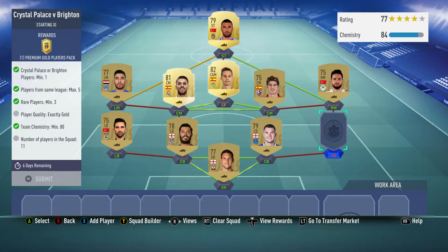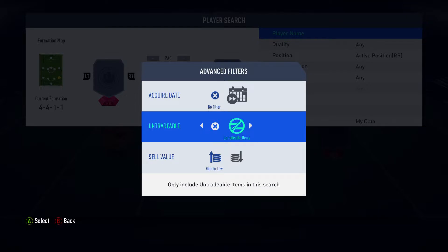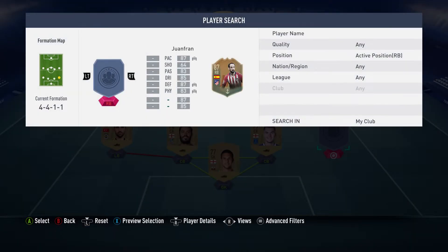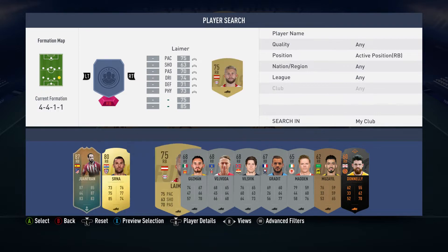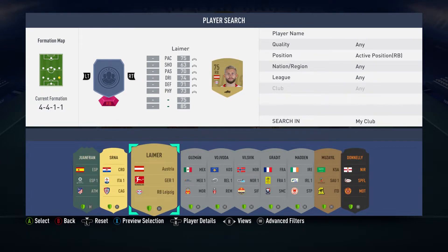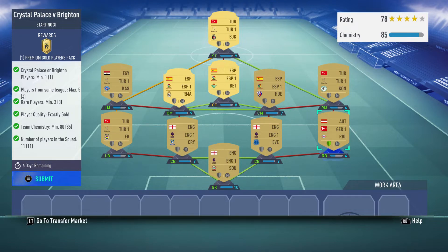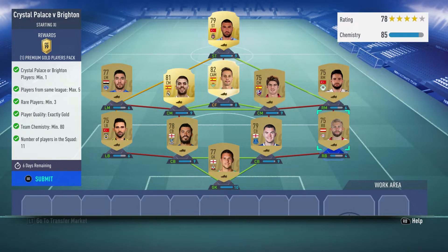The right-back has been left out because if you want to search your club for untradeable items, it's the best way to get rid of them. Your worst right-back can be any league as long as it's not the same league as more than five — we've only got four leagues in here. So it can be any league, any person you'd like, as long as it's right-back.